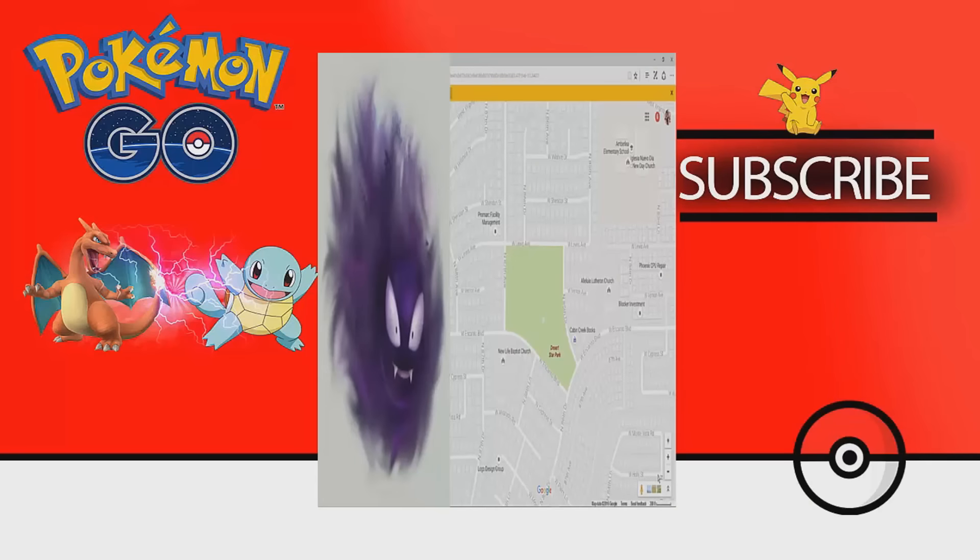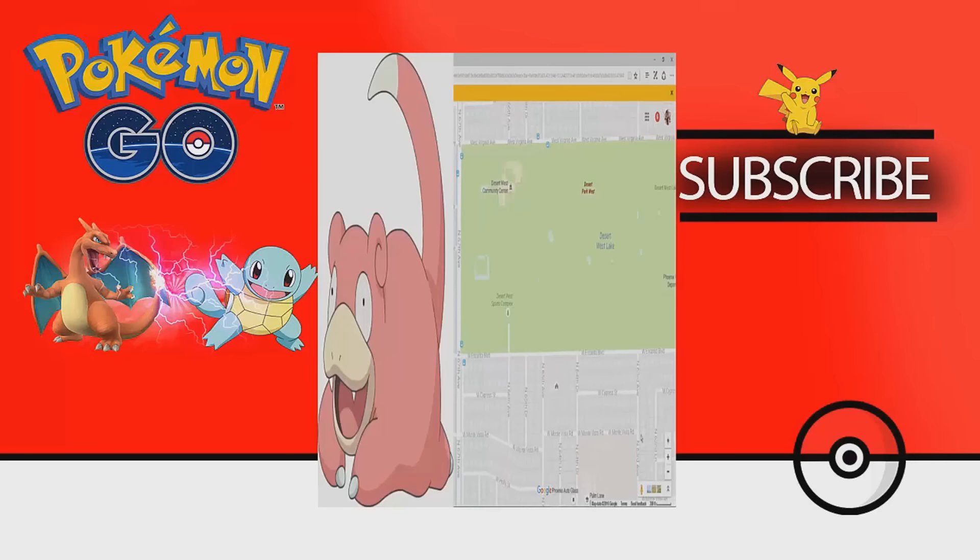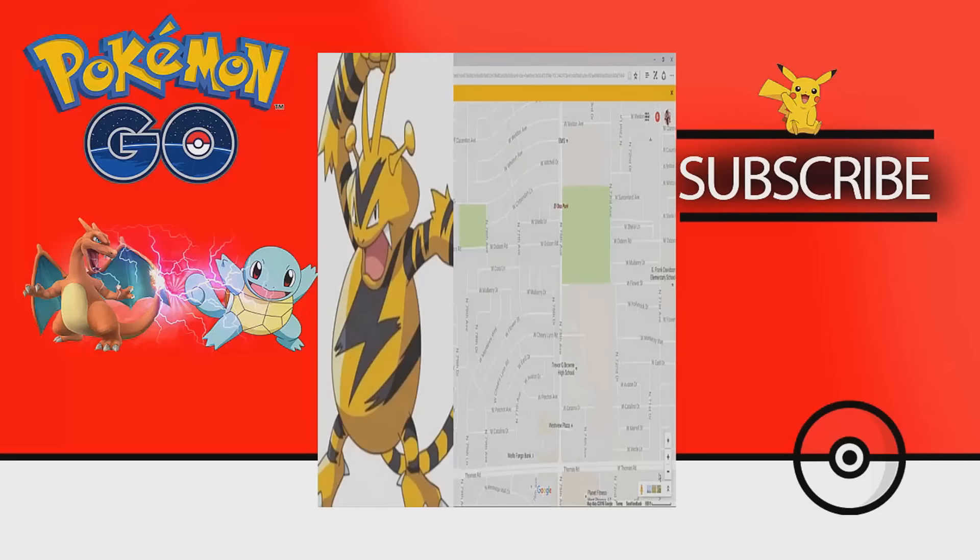Before we close, I'm going to give you guys some awesome locations to find great Pokemon. Desert Star Park — major crossroads are West El Cante Boulevard and North 85th Drive — this is where you can find Gastly. Desert Park West, not too far from Desert Star Park, on the corner of 67th Avenue and West El Canto Boulevard, is where you can find Slowpoke. El Oso Park, on the corner of 75th Avenue and Thomas, is where you can find Electabuzz.